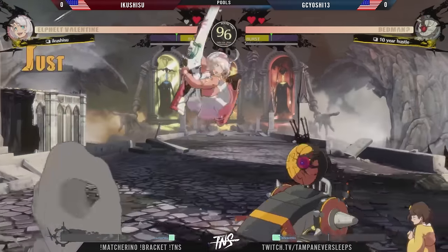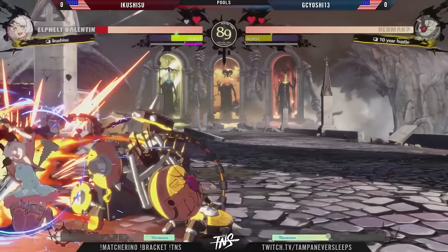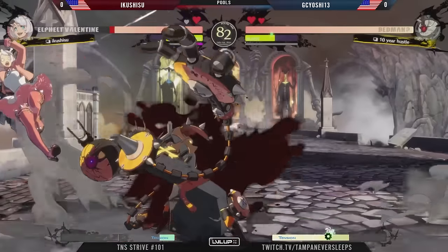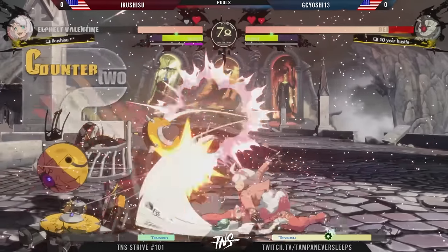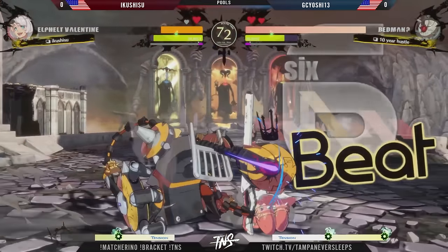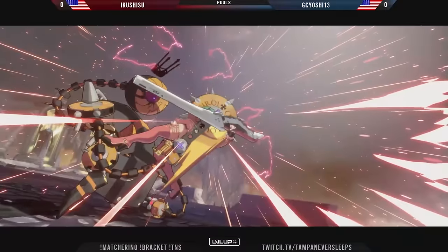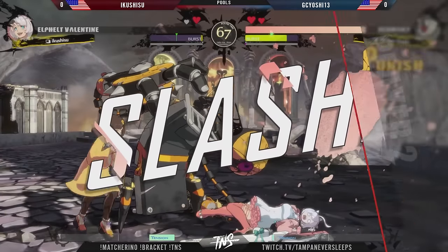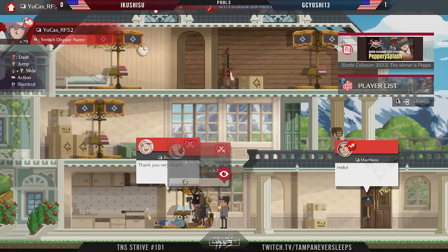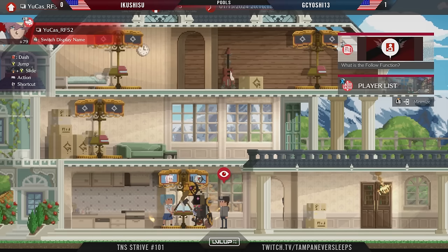Back and forth already in that first round. I like the use of the deflect shield — with the pushback being more normalized, it's a lot better as a defensive tool, especially against Elphelt, who can struggle to start pressure but runs away with it once she gets the reka. She runs back in with the crossover IAD 2K and gets a beautiful interrupt on the startup of that reka series. GC Yoshi calls out the burst to maintain control — you had to burst eventually. GC Yoshi closes out the first game.